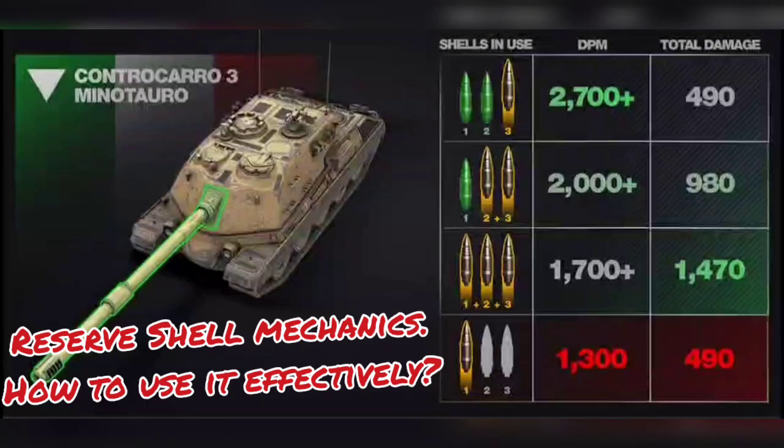Welcome back to Tankers Club. In today's video I'll be talking about how to use the new Italian TDs effectively, especially from tier 7, because the tier 7, tier 8, tier 9, and tier 10 all have the auto-reloader. So you can apply this to all of those tanks: the CMV TT, the TC1, and the Minotauro.